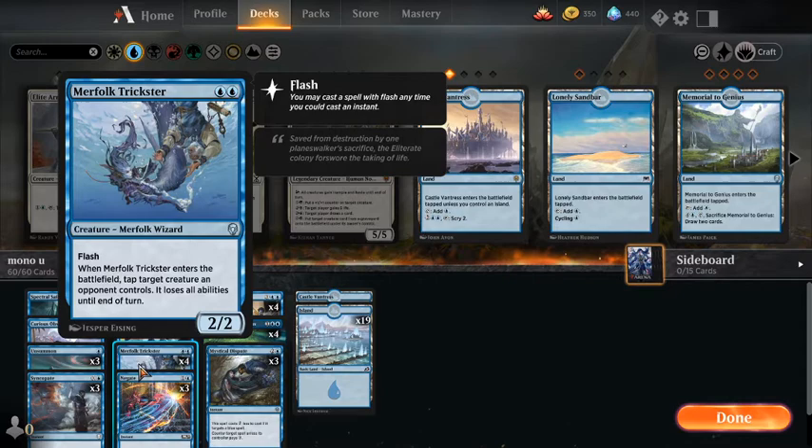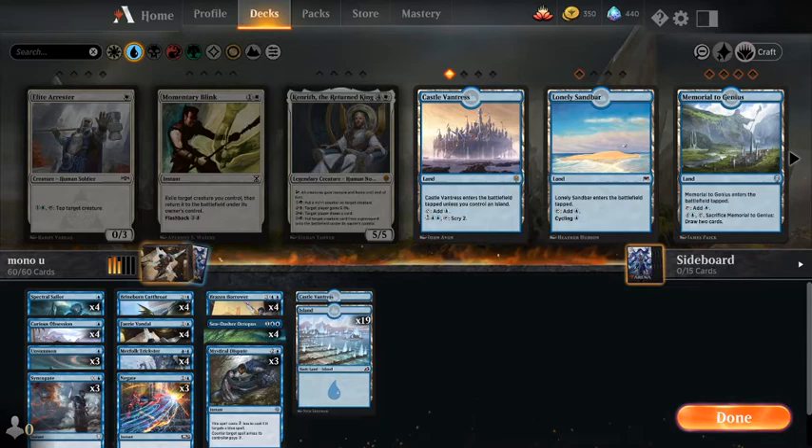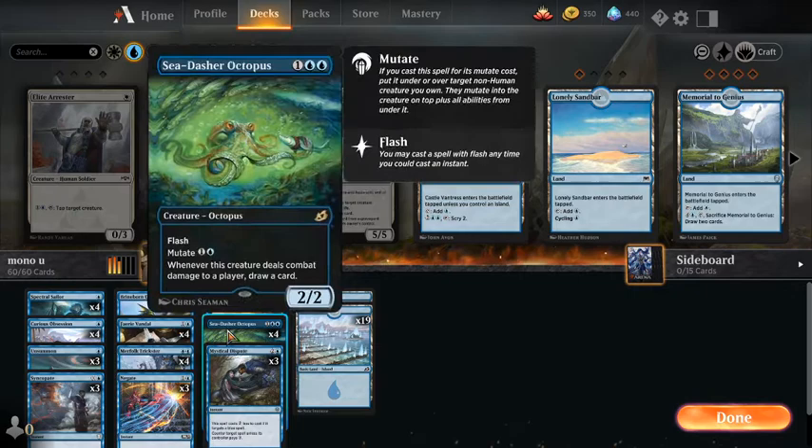Stack interaction includes 3 Syncopate, 3 Mystical Dispute that can hit anything, and 3 Negates that can hit things that might affect us. Our threat package — the creatures we actually want to stick onto the board — are 4 Brineborn Cutthroat and 4 Faerie Vandal, because they're just the best way we can actually manage to close out a game.